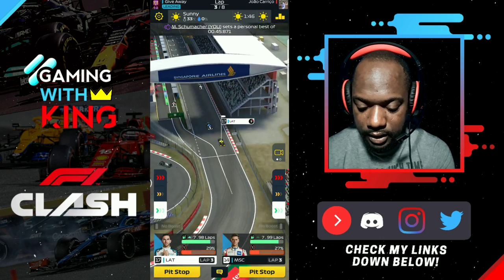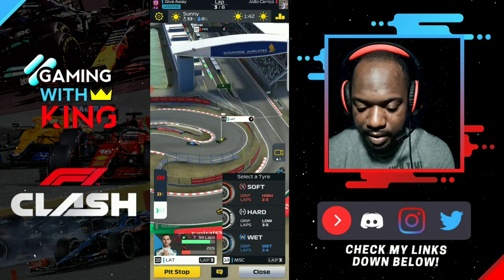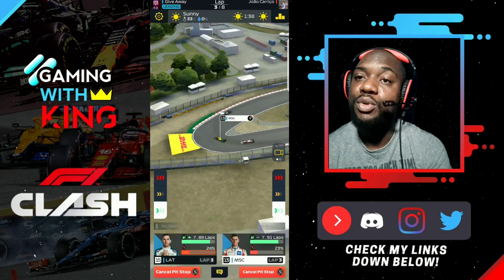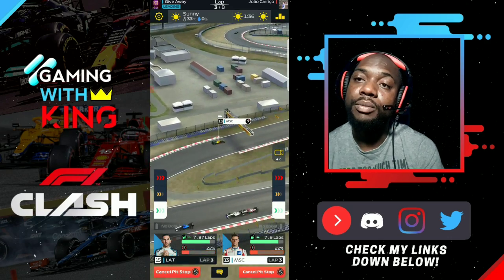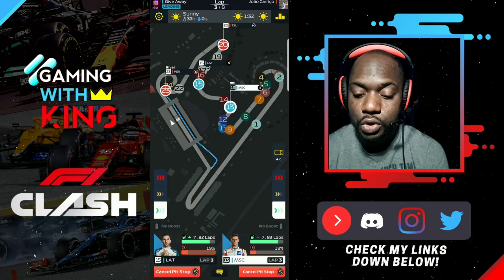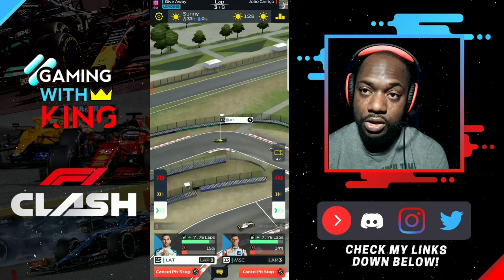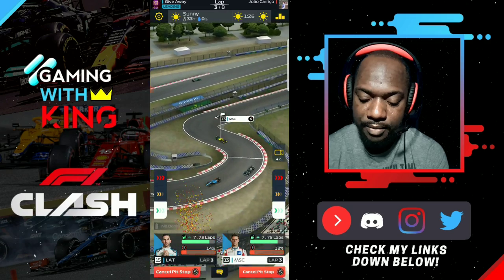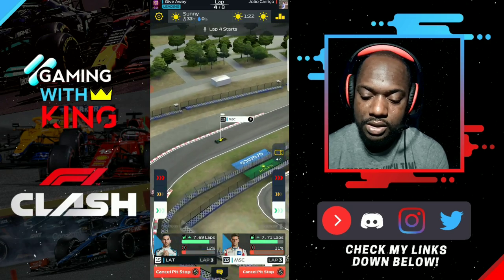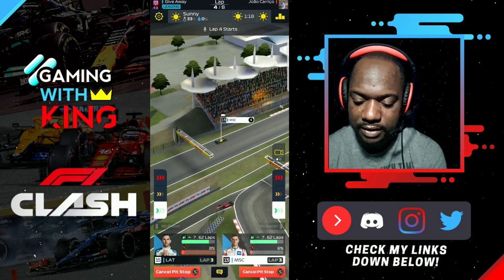We have 30% tire life left heading back to the pits, and we should be in good shape because we cut the boost nice and early. You don't want to boost too long at the start — your drivers' tire management isn't great at this point in the game. Make sure you manage those tires carefully and boost only up to the specific spot where your drivers are settled, then cut it down.